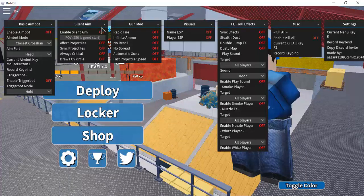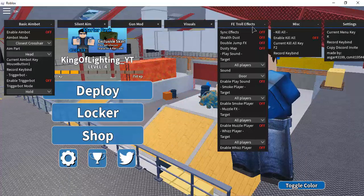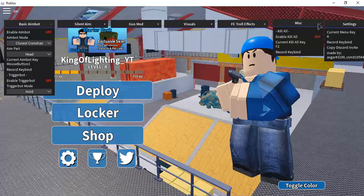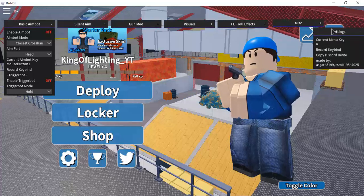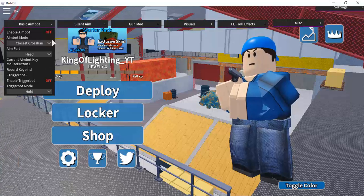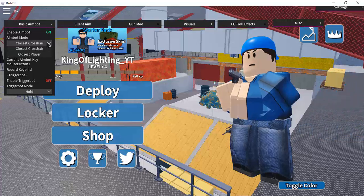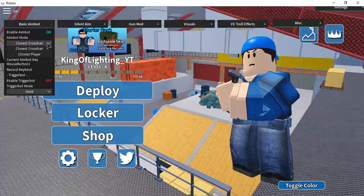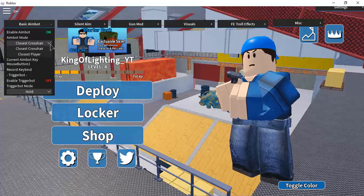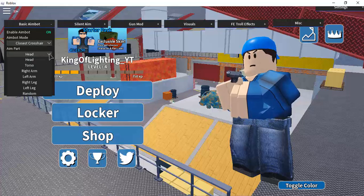So we'll go through them one by one. Let's start with the aimbot. Enable it before you join the game. Choose the aimbot mode — it aims at the closest player or the one you are aiming at. Choose whether you want aimbot targeting head, torso, or whatever you want.